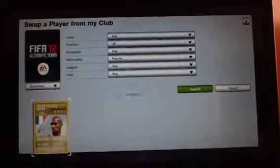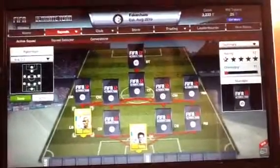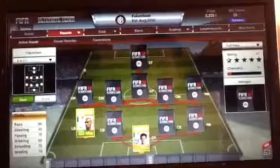In left back we have obviously Gael Clichy — 89 pace, 80 dribbling, 75 defending, 75 passing and 70 heading. Pretty much all good round stats. He's good for pacing it down the wing.